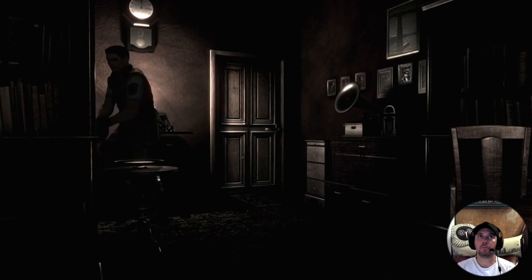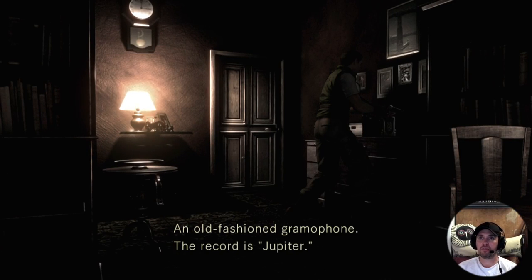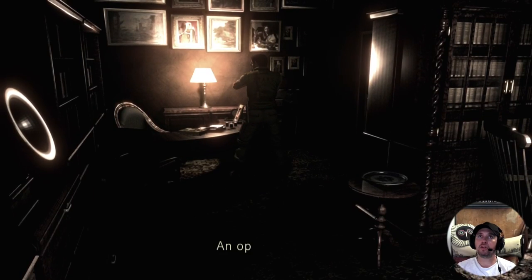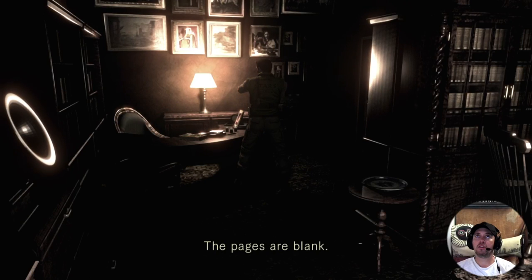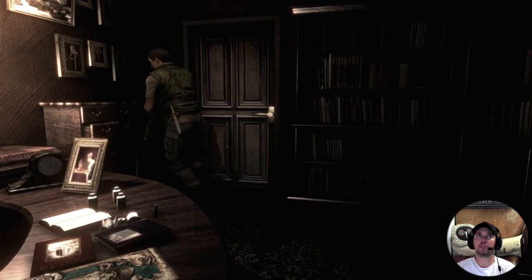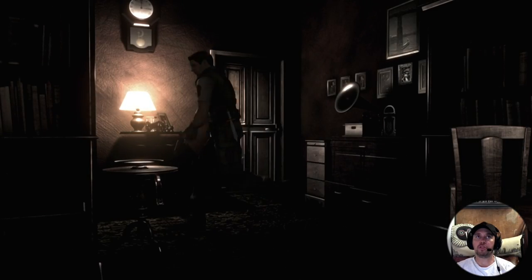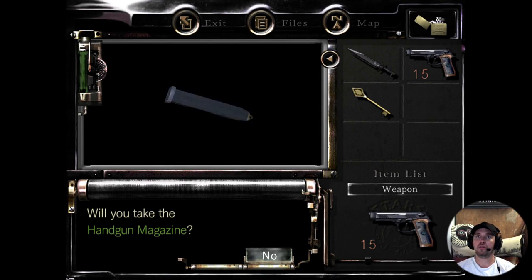Let's have a little look in here. An old-fashioned gramophone - the record is Jupiter. We've got over here an open journal; the pages are blank. And the door - let's have another look in here. Oh, the movement in this game is a mess. Would you take the handkerchief magazine? No.